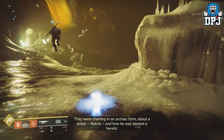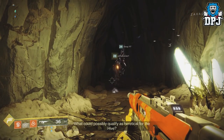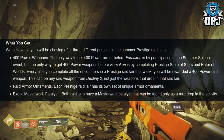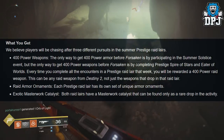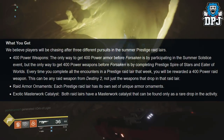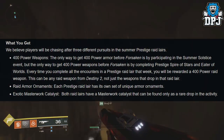Moving on to massive news: new 400 power level weapons. The only way to get 400 power armor before Forsaken is by participating in the Summer Solstice event. The only way to get 400 power weapons before Forsaken is by completing Prestige Spire of Stars and Eater of Worlds. Every time you complete all the encounters in a Prestige raid layer that week, you will be rewarded a 400 power raid weapon — this can be any raid weapon from Destiny 2, not just weapons that drop in that raid layer.